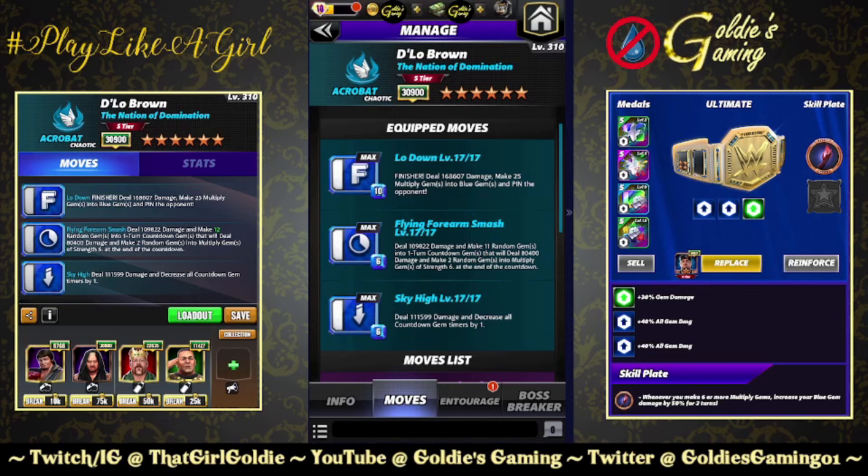The finisher is the Lowdown — 10MP, deal 168,607 damage, make 25 multiply gems into blue gems and pin the opponent. Blue two is the Flying Forearm Smash, 6MP — deal 109,822 damage, and make 11 random gems into one turn countdown gems that will deal 80,400 damage and make two random gems into multiply gems of strength six at the end of the countdown. And the five star move Sky High, 6MP — deal 111,599 damage and decrease all countdown gem timers by one.